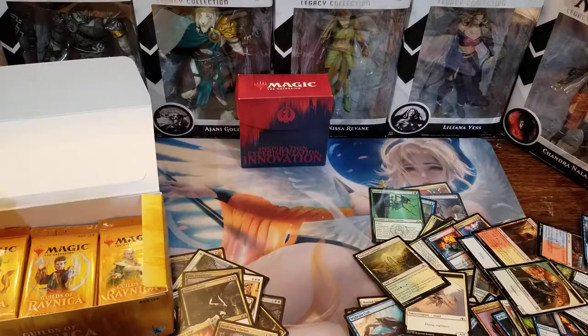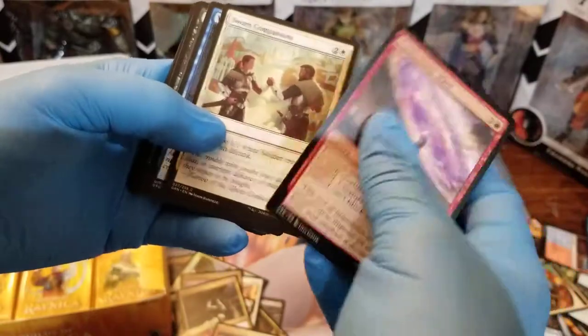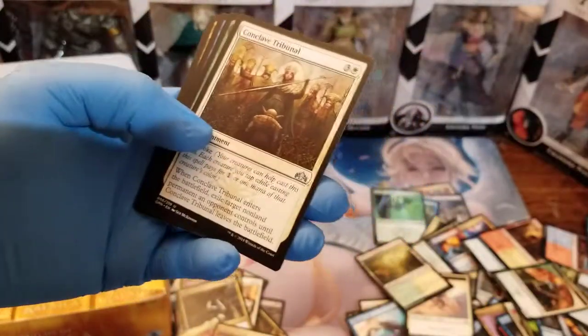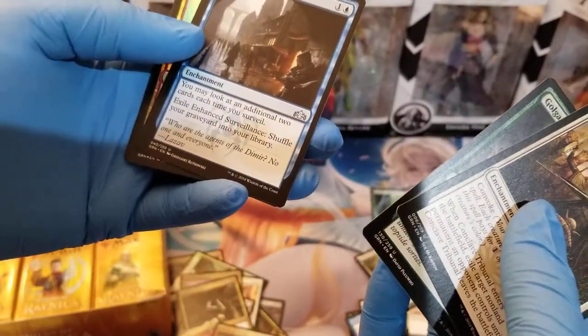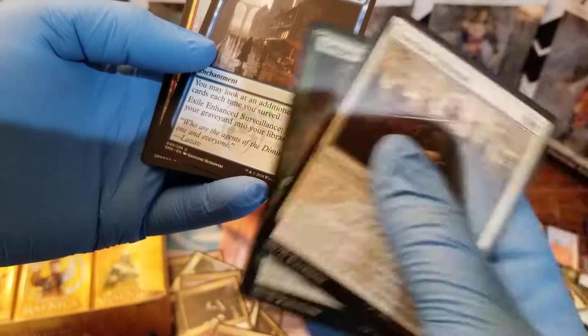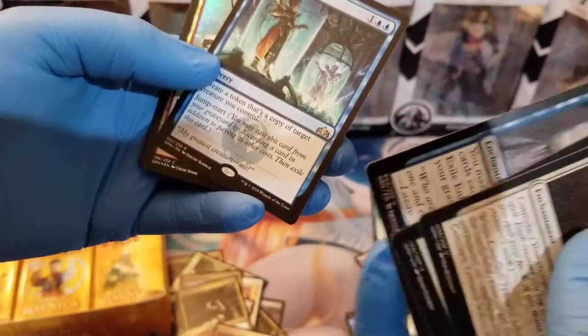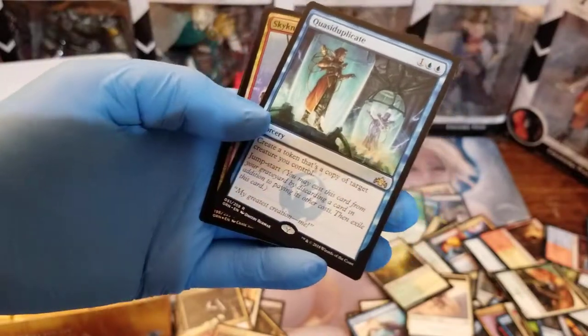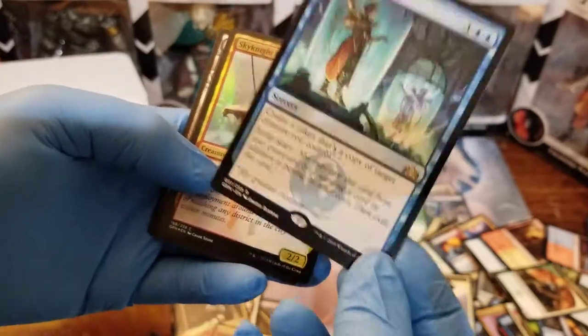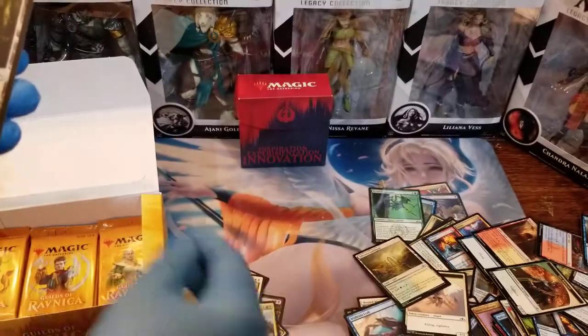So far two Shocklands is not bad — I would love to get all five Shocklands in one box, that would be incredible. Let's wipe out those commons. There's a foil back there. There's our uncommons: Conclave Tribunal, Golgari Raiders, Enhanced Surveillance — I may look at an additional two cards each time I surveil; if I exile this, I shuffle my graveyard into my library, good way to get card draw. Quasiduplicate — create a token that's a copy of a target creature you control. I have a wizard deck that might put that in.